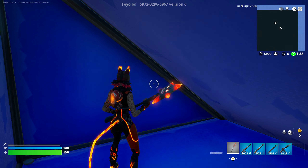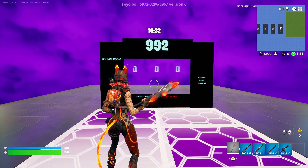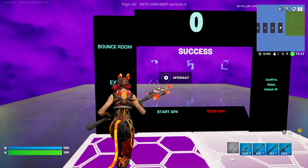Now that we've loaded into the map, go ahead and run out into the playing field. We're going to come down here underneath this ramp and go ahead and emote. And if you've done that in the right spot, it will bring us to this area where we have a 16 minute timer and a code to enter.